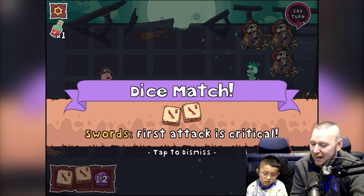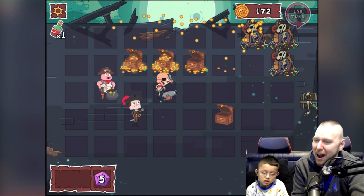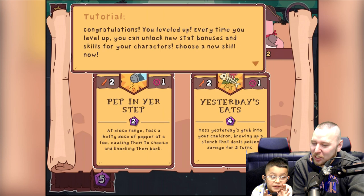He never hits because he's the healer — I don't think he can attack. First attack is critical — oh I like that! Do we win? Yes! We defeated the ghost pirates! That's so cool!